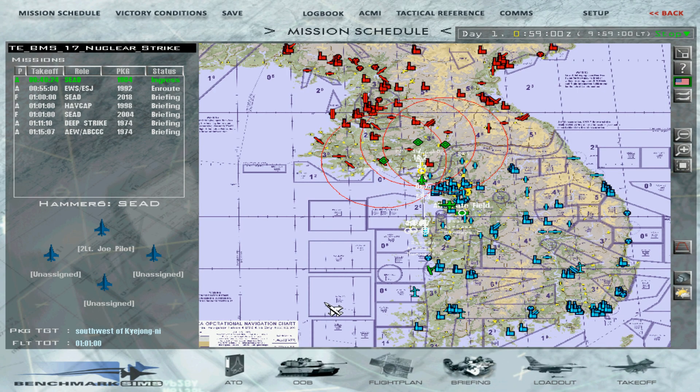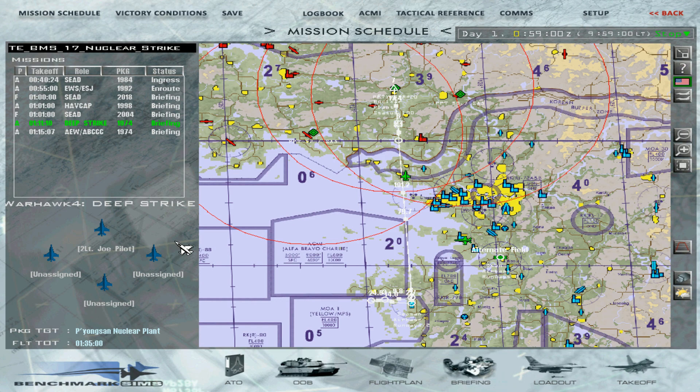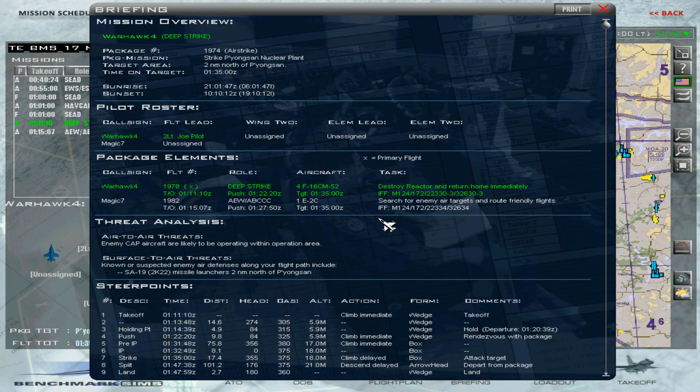Let's take a look at pre-mission briefings — it's pretty much the same. You pick your flight and we're going to do the strike mission. Here's where we get our briefing and our target.